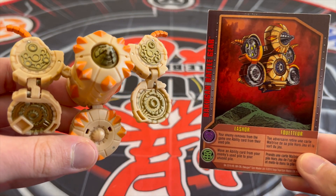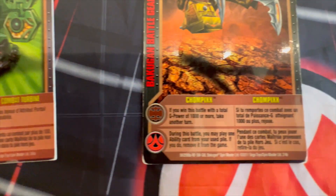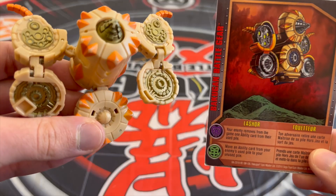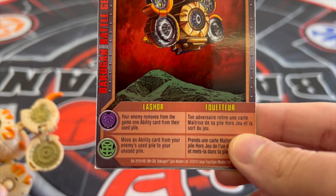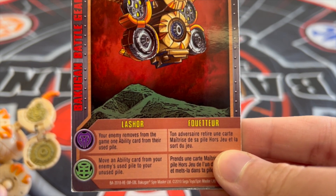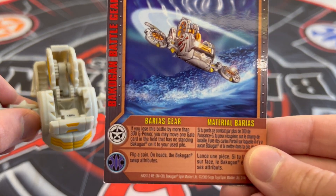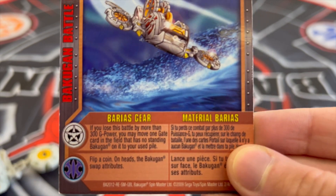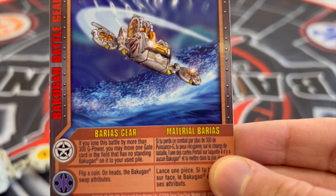The fourth reason is how certain battle gear reference cards can affect the entire battle — from using your opponent's used ability card to winning a gate card the easier way. Battle Gear Last Shore's Ventus ability effect allows you to take one of your enemy's used ability cards. For something more intense, Barrius Gear's Chaos ability effect allows you to win one empty gate card on the field if you lose a battle by more than 300 G's difference against your opponent.